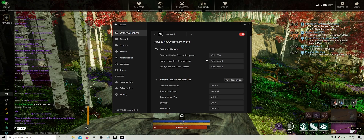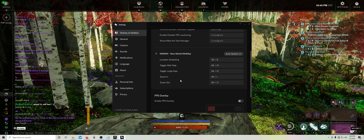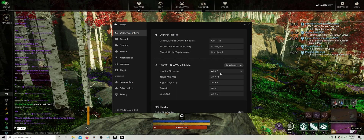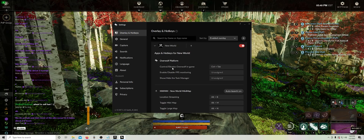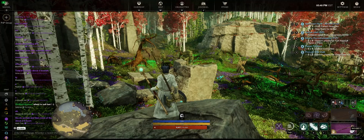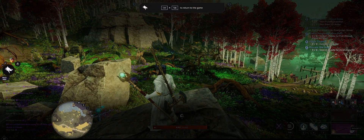And there's more settings. Auto Launch Location. Toggle Minimap — Control+Tab, there it is. So no overlay needed — just Control+Tab for the overlay, and there's the minimap. Make sure that's running.